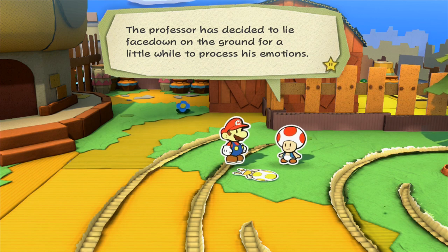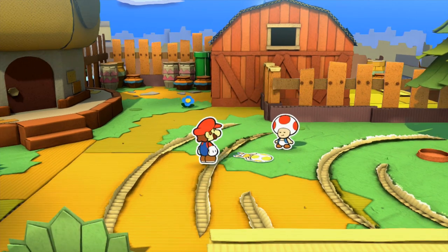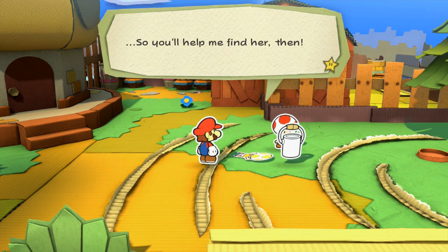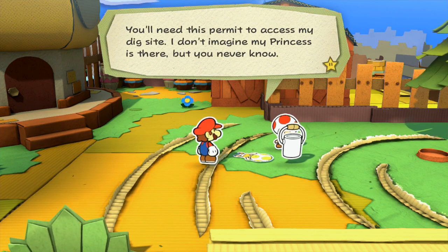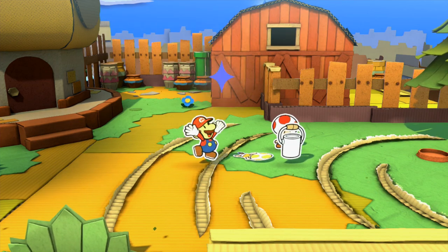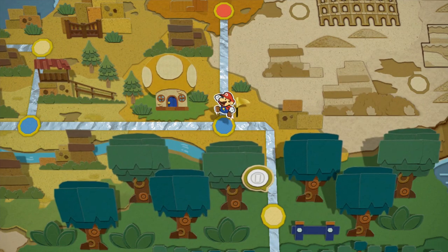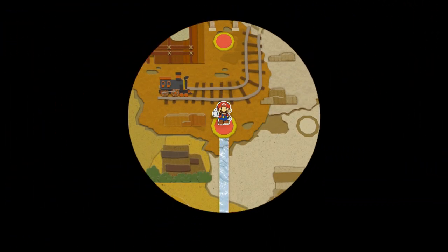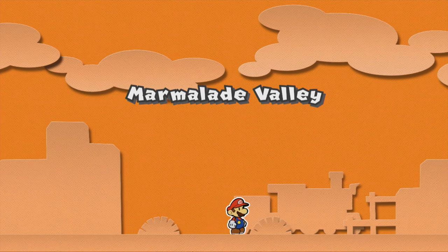Professor has decided to lie face down on the ground for a little while to process his emotions. If you like helping out, maybe you can find Princess's favorite snack — it could help lure her back. She's gone forever. Pull yourself together, I'm sure she'll turn up. So you'll help me find her? Thank you for putting your paint star quest on the back burner. You'll need this permit to access my dig site. All right, so we got the site permit, which basically means we need to go back to Marmalade Valley — though I seem to recall Princess being deeper into the forest. Actually, I really just remembered what happened, so we're going to go back to Marmalade Valley and present the site permit and go looking for Princess.